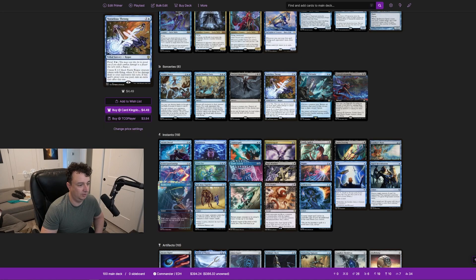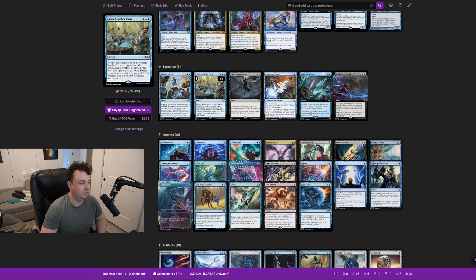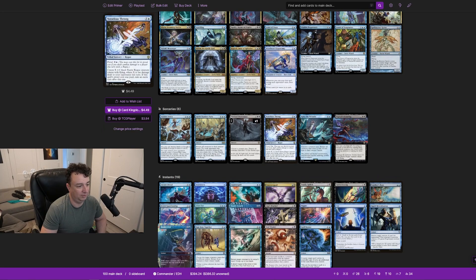We have sorceries here that are essentially for board wipes or closing out. Faerie Slumber Party returns all creatures to their owner's hands, and for each opponent who controlled a creature returned this way, you create two 1/1 blue fairy creature tokens with flying — though these can only block creatures with flying. If all your fairies are dead, you play this, force opponents to pick up all their creatures, and create ideally six fairy tokens.